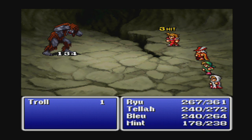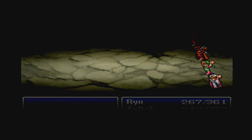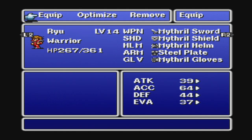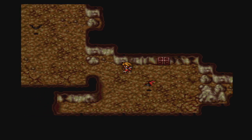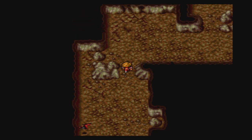I kind of wished we had better equipment for the White Mage, Mint — because that was a lot of damage. Trolls hit hard. We already bought a Mithril Shield and no one else can equip it, which is kind of weird. It's a Lightweight Shield.